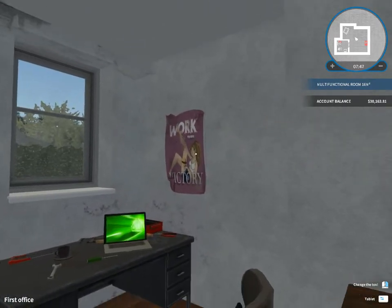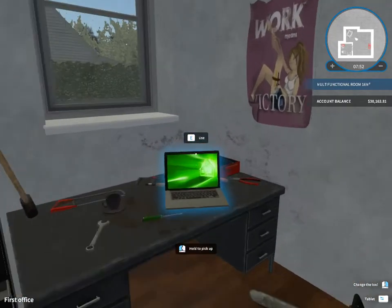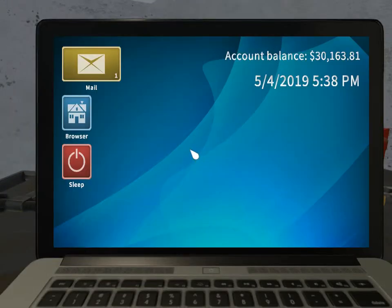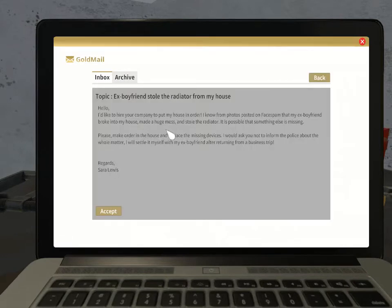What is that? Work and victory. I'm not sitting on that chair. Mail. Sarah Lewis - her ex-boyfriend stole the radiator from my house and wants to hire our company to put the house back in order. Photos posted on Face Spam - haha, that's what it should be called instead of Facebook. Her ex-boyfriend broke into her house and made a huge mess.